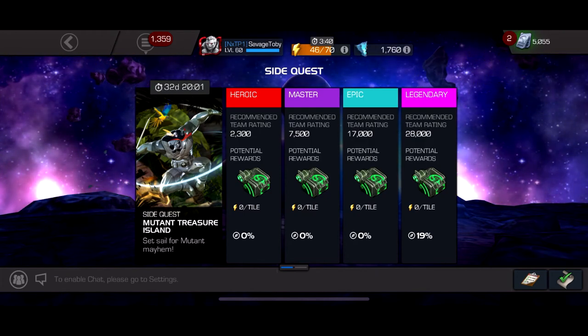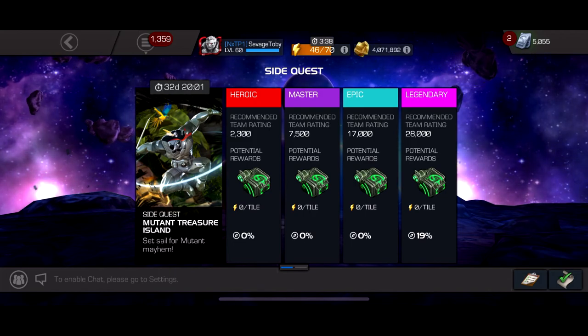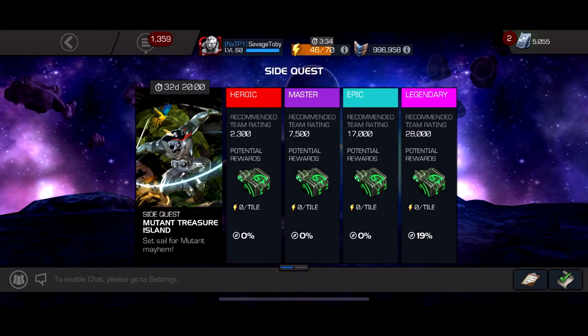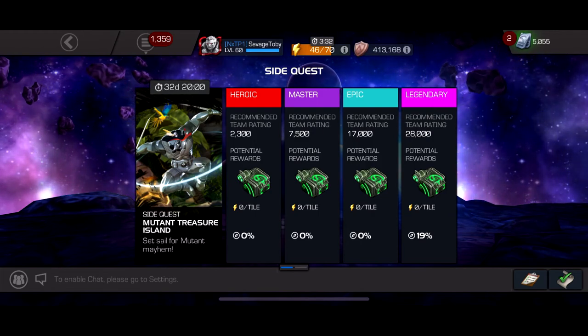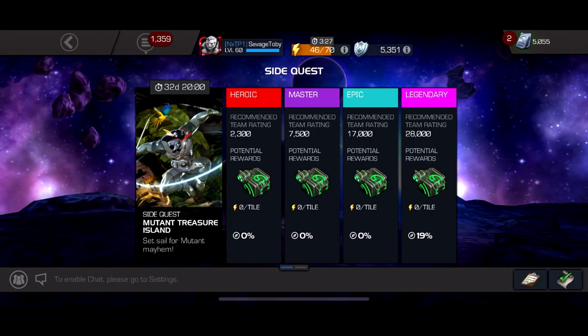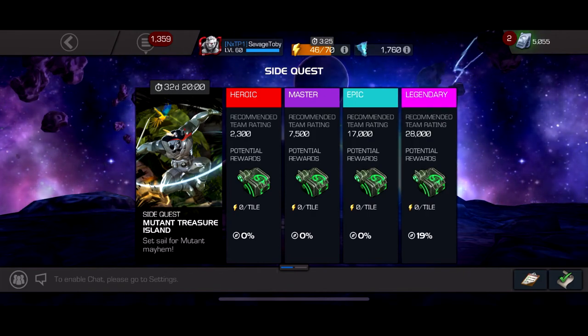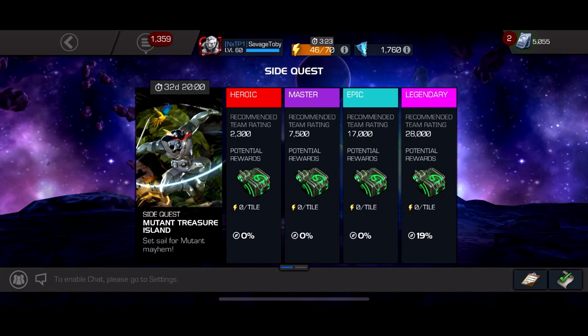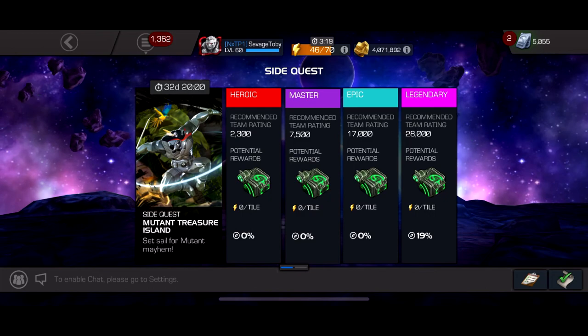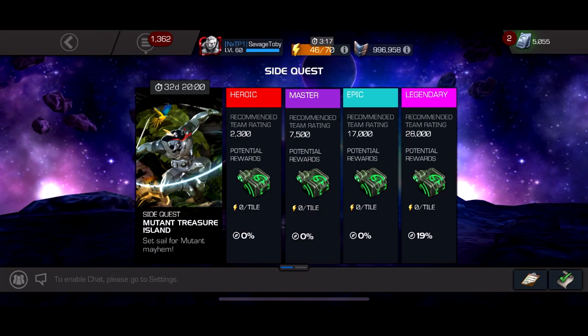So I looked at what I want, and this is just for me — I'm going to tell you what I can get from my 35 keys. I did the math of 35 keys; if I can only get 34 then I can take away a tiny bit from master. I'm going to be doing 16 from legendary, 16 from epic, and 2 or 3 runs from master.